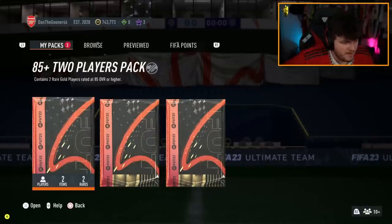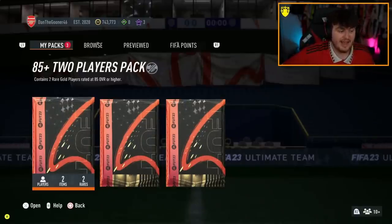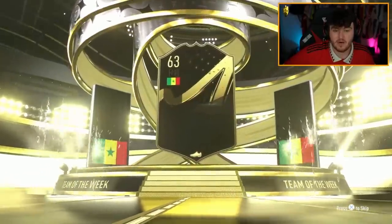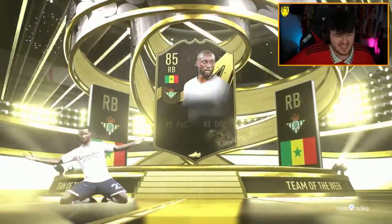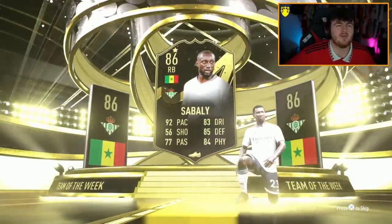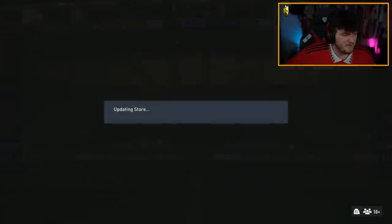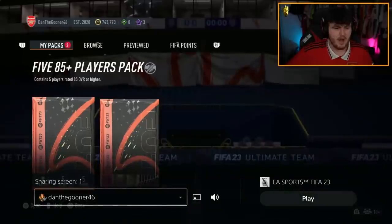We have 12x 85-pluses here now for Dan the Gooner — 85 times 2, 85 times 5, and 85 times 5. We have an in-form walkout in pack number one — it's Sabali. It's never Ronaldo. I know 92 Ronaldo is not going to be easy to pack, but I've had about 80-plus 90-plus in-forms this week now in packs and none of them are Ronaldo. Not happy about it.